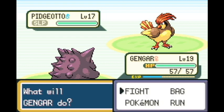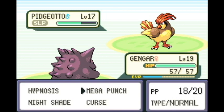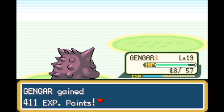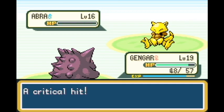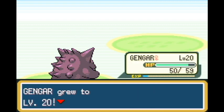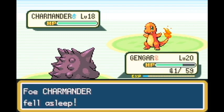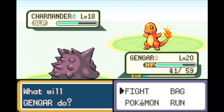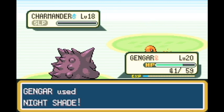Hypnosis puts Pidgeotto to sleep, which is great, and we go for Mega Punch. Gengar's attack isn't great but it's the best move we have. I can't use Curse because I still have other Pokemon to face, so I use Mega Punch. Pidgeotto is the hardest Pokemon because it has Sand Attack, but it didn't use it. Abra can't do anything to me, then we go toe-to-toe with Charmander, which isn't too hard.